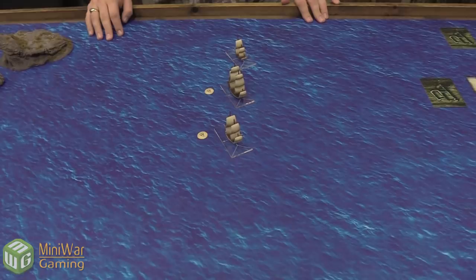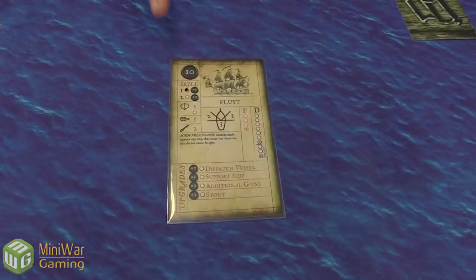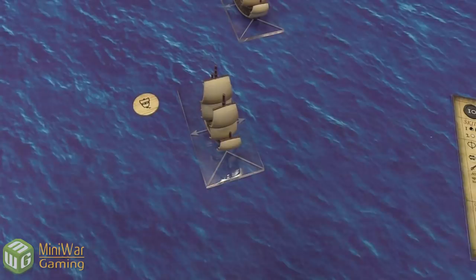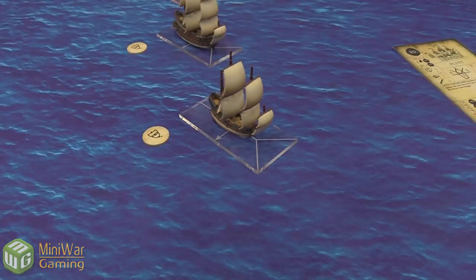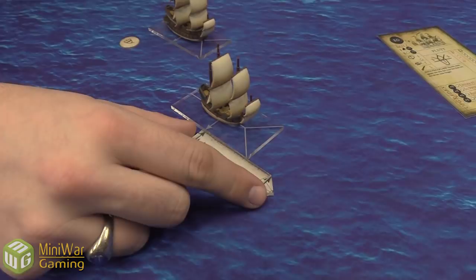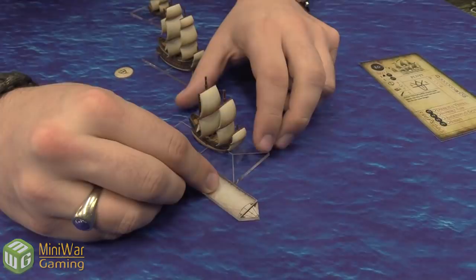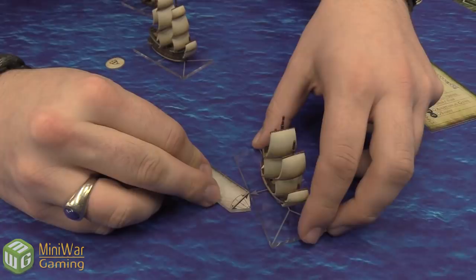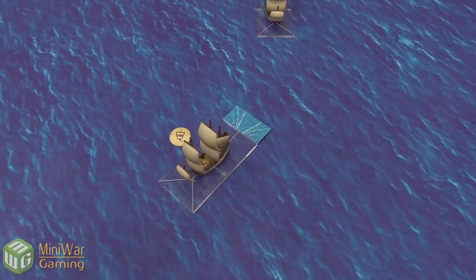Josh has initiative so he moves one ship, then Luca moves one, alternating. Josh moves the flute — with the wind at movement value two, plus one for full sails — moving the full three. You must go the full distance if you don't take a skill check. Josh lines up the arrow-to-arrow, moves up, takes a turn, and places a wake marker to track which ships have already moved this turn.